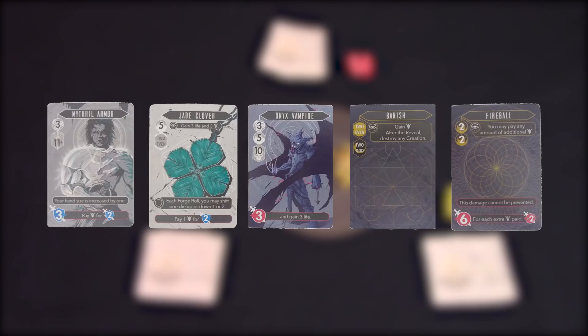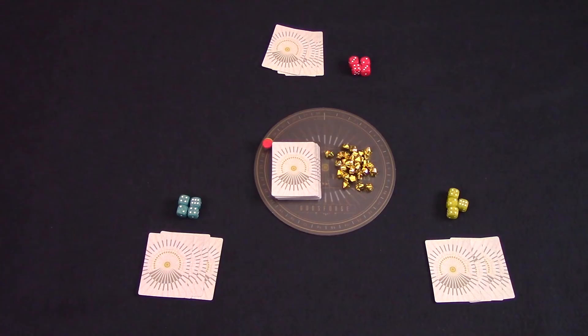Let's have a quick look at the cards. There are two types of cards: Creations, which are silver colored and will stay out in front of you, and Spells, which have a gold color and are usually one-time effects. Each card operates the same way — here we have the cost, what you have to roll to cast this card; reveal effects, which happen the first time you reveal this card during the reveal phase; any reoccurring effects on the card; attack or defense value; and any other effects.